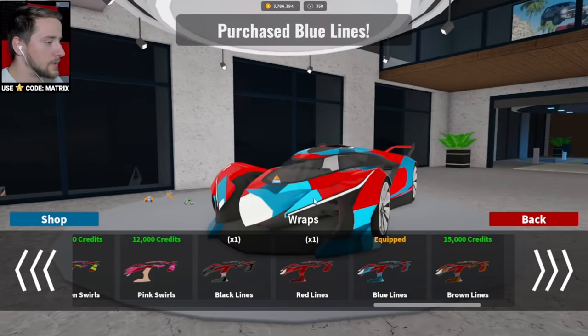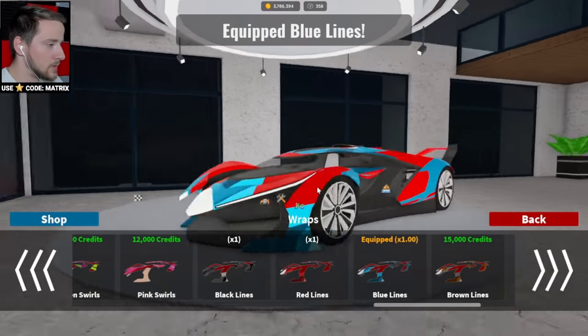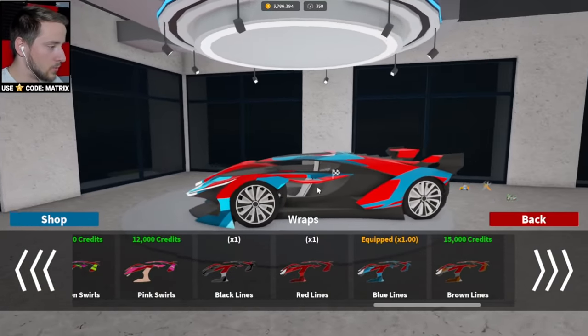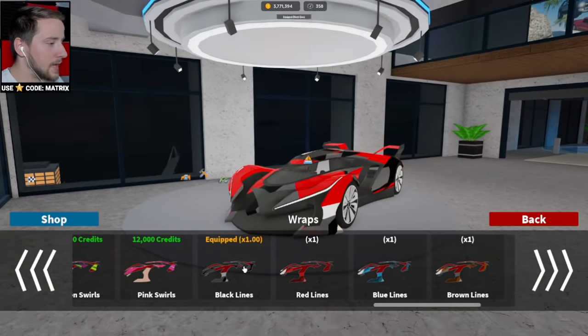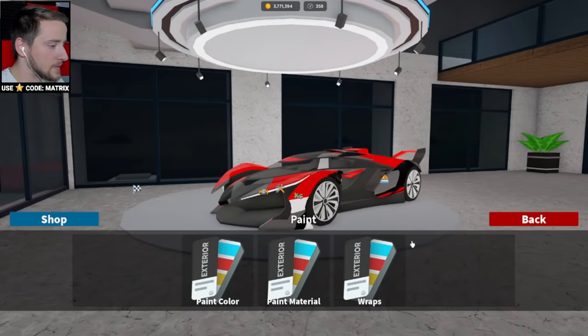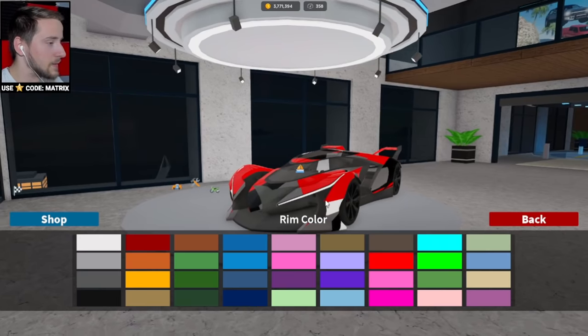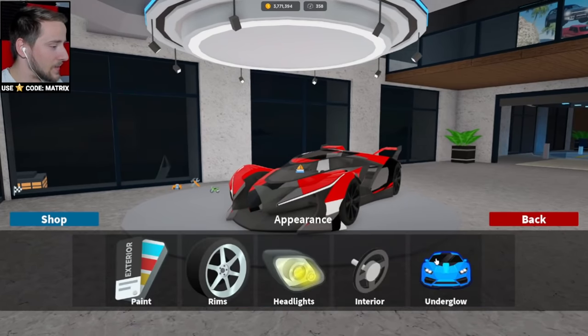I always forget how good the wraps are in this game. I think we're going to go with a wrap instead. Maybe this blue one looks pretty cool — we've also got a brown one and a black one. Let's do the black one. Let's get the rims to be black as well, just to match the theme. This thing is looking pretty sweet, not going to lie.